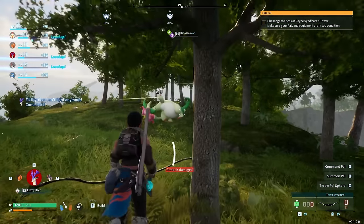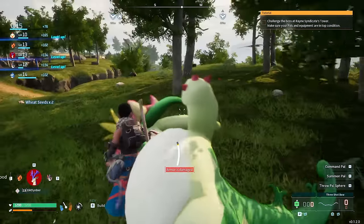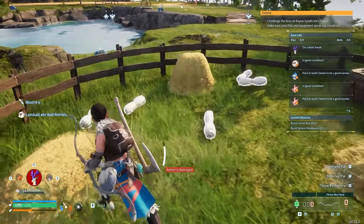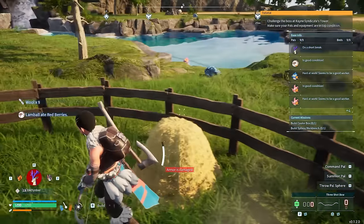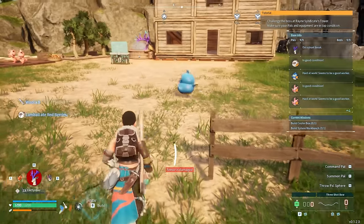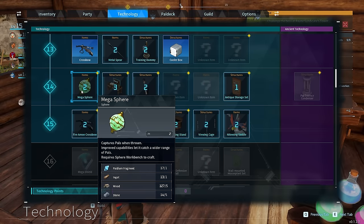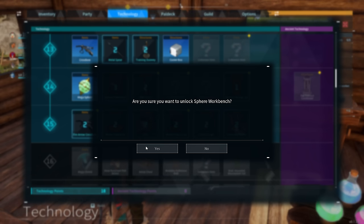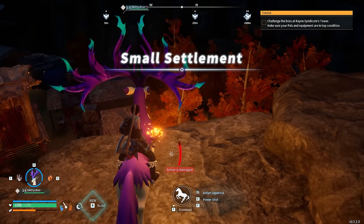Dinossom normally go around in pairs, which can make capturing them very difficult. We managed to kill the first one unfortunately because we ran out of PAL Spheres. Back at the ranch, our Lamb Balls are doing great work — dropping wool left, right and centre. Wool is needed for an absolute ton of structures in this game. Amassing it early is a good strategy. We're also going to learn a Mega PAL Sphere, much better than the first.